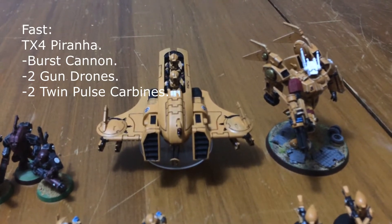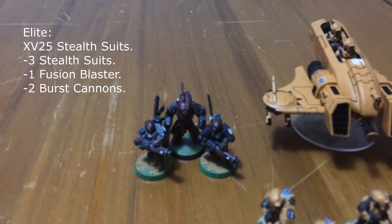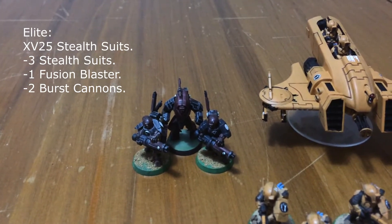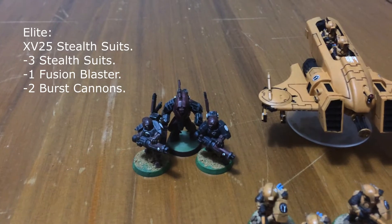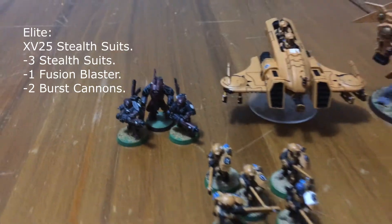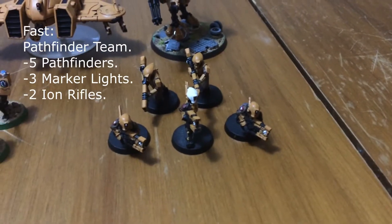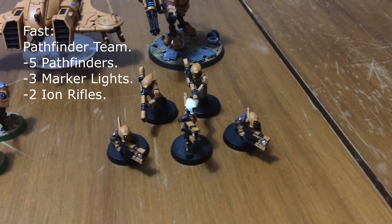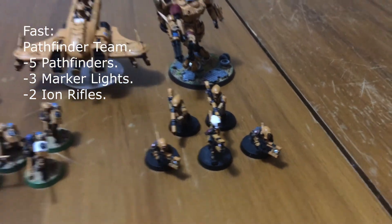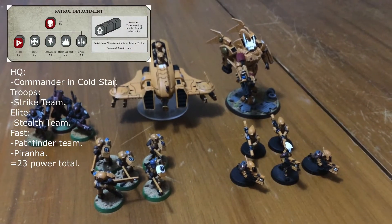Then there's the TX-series Piranha with a burst cannon and two drones with twin pulse carbines. We also have a squad of stealth suits — one with a fusion blaster on the sergeant and two with burst cannons — five Fire Warriors with a sergeant, and five Pathfinders with three marklights and two ion rifles. That's the Tau warband at exactly 25 power.